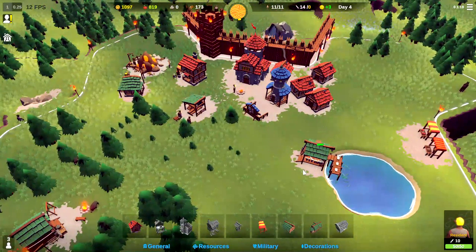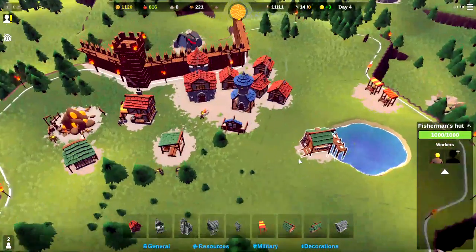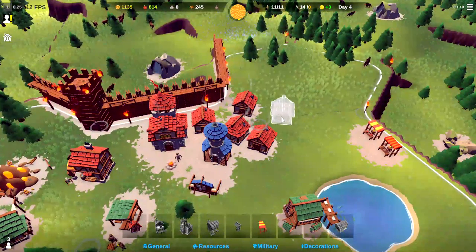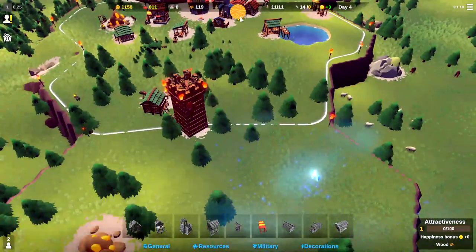Do we have our full fisherman complement? Let me check — we have no one in the fishing hut. So let's assign someone to the fisher's hut. Actually, let's unassign him, build the house, and that will give us plenty of people to get fishing. Let's go ahead and build that house and then we'll get people in that fishing hut.